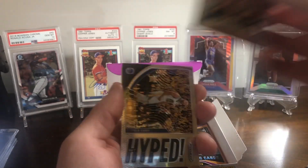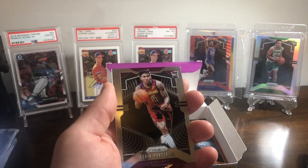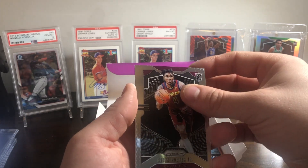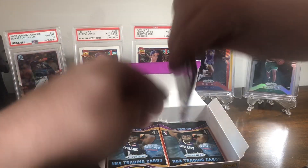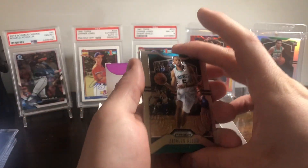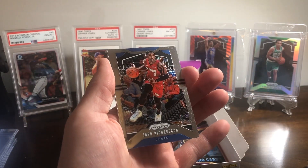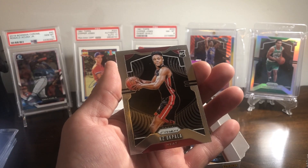Alright, Kelly Olynyk. Got Stephen Curry. Got a Kevin Porter Jr. rookie. I hope that doesn't happen again for the video, otherwise you'll never see this video. I'll be buried. I hate these packs, I swear. Alright, got a Nicholas Batum. Josh Richardson Silver. Wendell Carter Jr. And a KZ Okpala rookie.